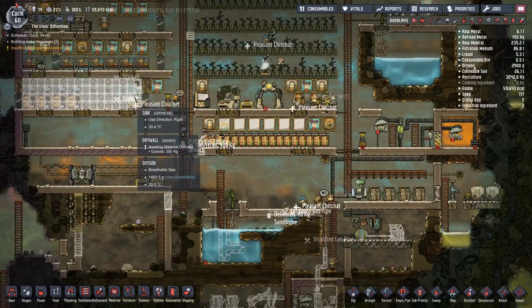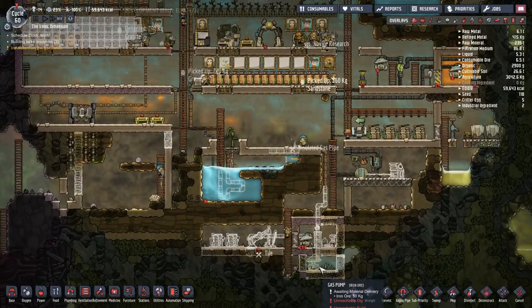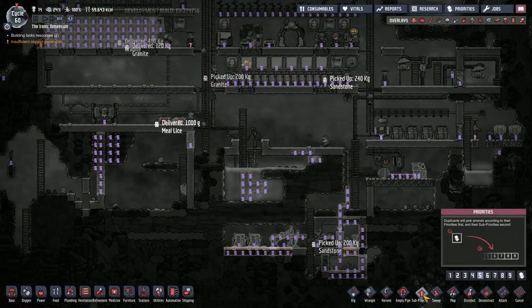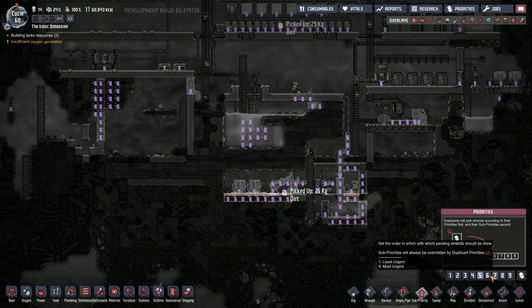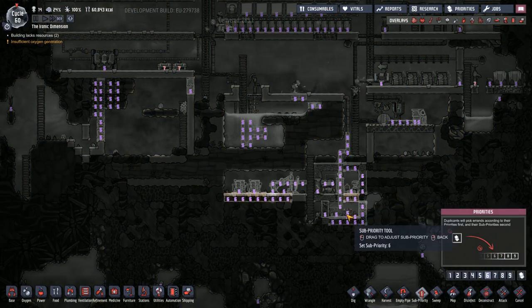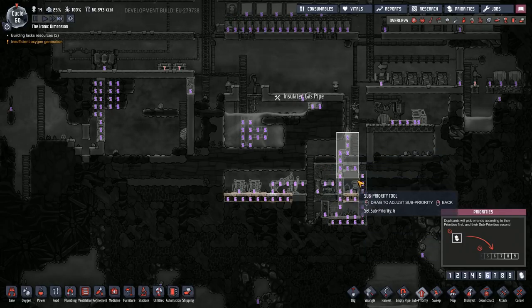It's funny — they went over to build the drywall before going down to build the stuff I told them to do earlier. It's all the same priority. I should actually set a higher priority on the oxygen setup because that's more important in the long run.